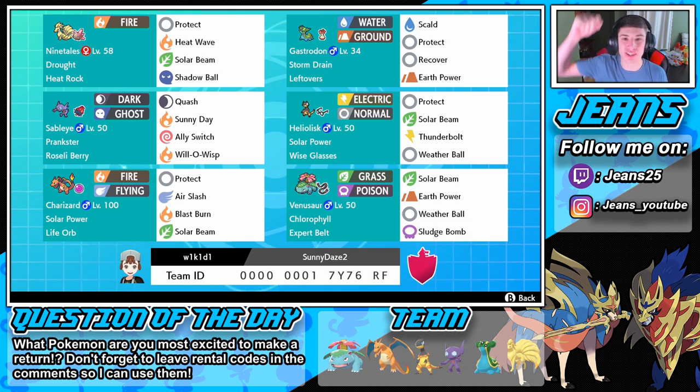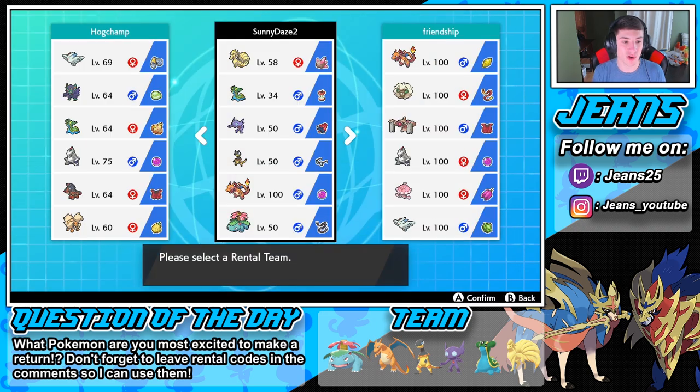If you guys want to use this team for yourself, the rental code is at the bottom of the screen. If you do use it, let me and Keith know how you do with it. Question of the day: what Pokémon are you hyped for that is going to make a return? I'm probably most hyped for the Kanto starters - Venusaur and Blastoise - same thing with the Alolan starters. They're probably my top Pokémon because I've always been a big fan of the starters. Let's get rolling here.